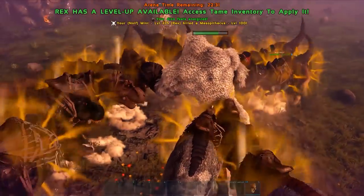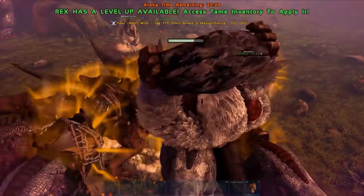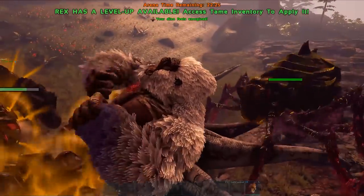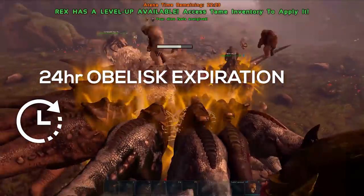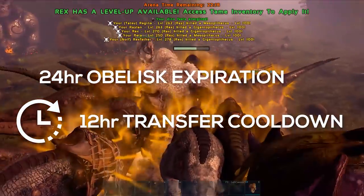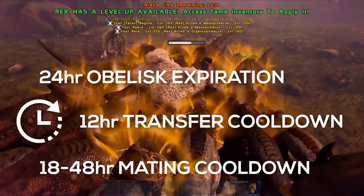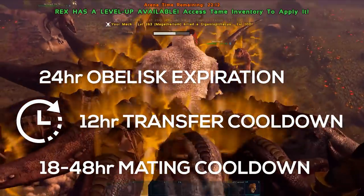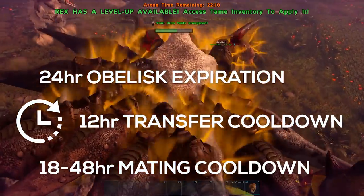A couple of other timers to be aware of when using the obelisk: First, anything in your inventory or equipped by your player will expire in 24 hours if you do not download your character to another server. Second, you can only transfer a dino once every 12 hours. Third, if you upload a female dino she will get a mating interval as though she had just mated, which will prevent the dino from mating for 18 to 48 hours.